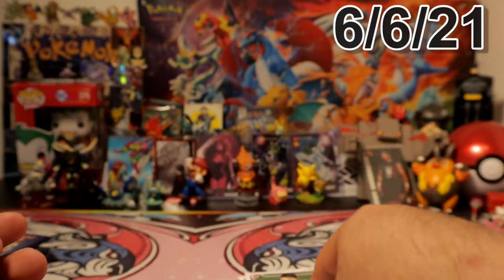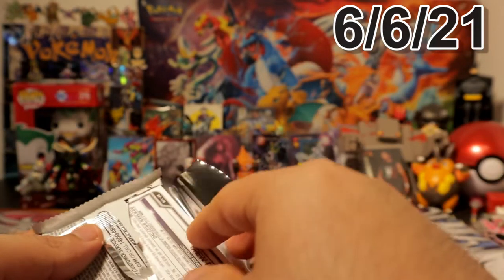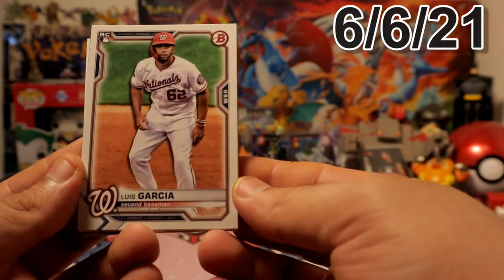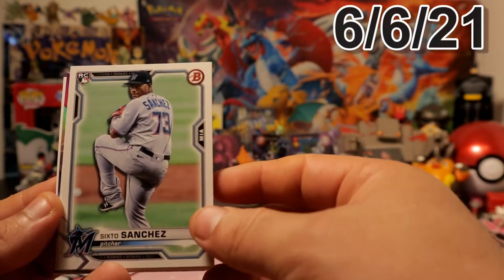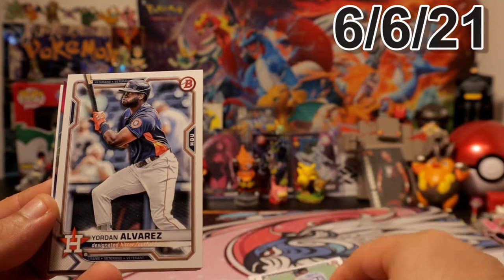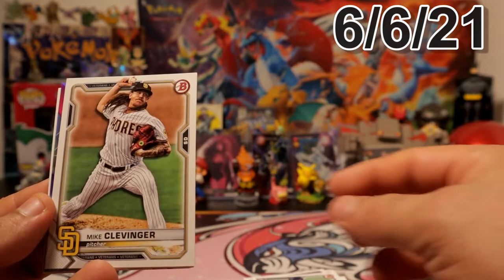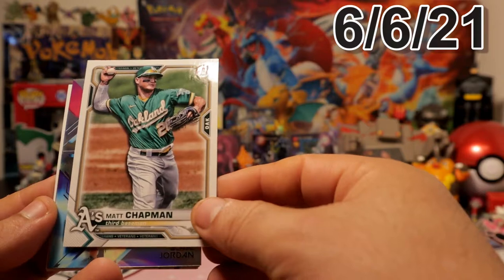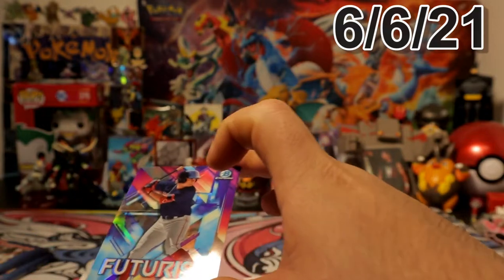And I think I'm gonna open one more pack — might try to charge maybe, but we'll see if we can manage to open the whole thing. We have Luis Garcia, Yordan Sanchez — all right sweet. Yordan Alvarez, the chrome. Clevenger, Chapman, history stuff, Blake Jordan for the Boston Red Sox.